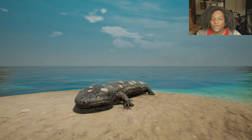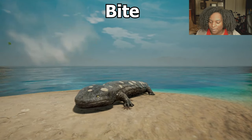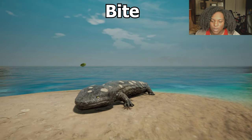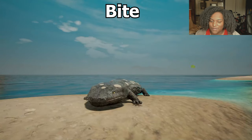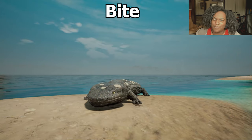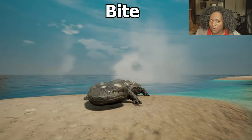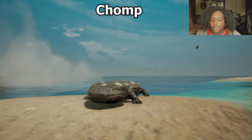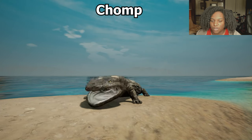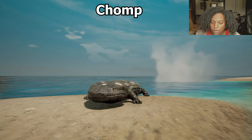We're going to go through the abilities on land so you can hear the sounds better. First, bite — there's a nice quick motion. There are no teeth so it must be mainly muscle like how frogs swallow you whole since there's no chewing. Next is chomp — you can see it charging up, not too long, and it's a nice big chomp.